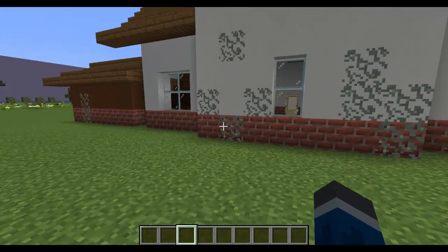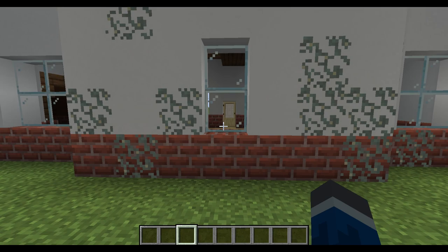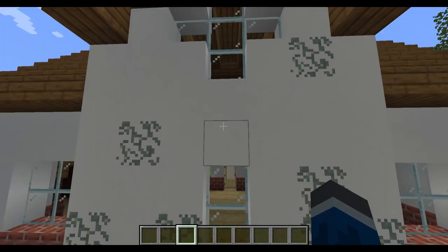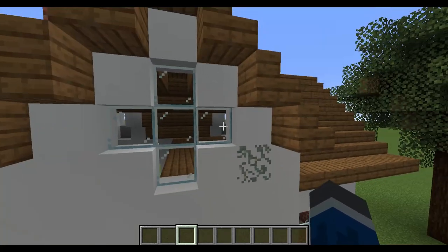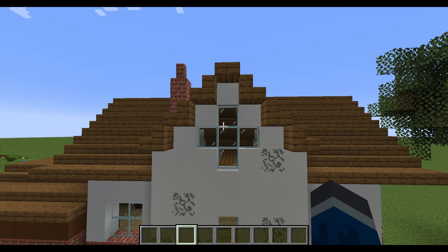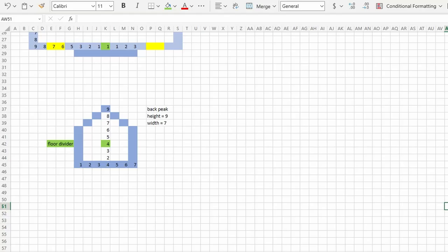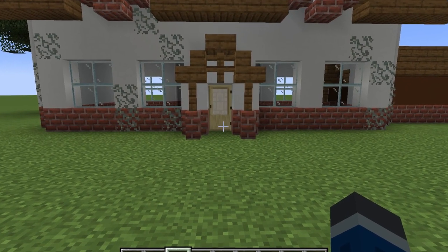Considering the dimensions of this back peak, I'm going to keep it a one-block-wide window, placed right in the center. Maybe two blocks here. Let's do a cross window right here in the center at the top, and then one more block to frame it all off. That gets us to the top of the house. Remember, it's nine tall — four on the bottom, five on the top.